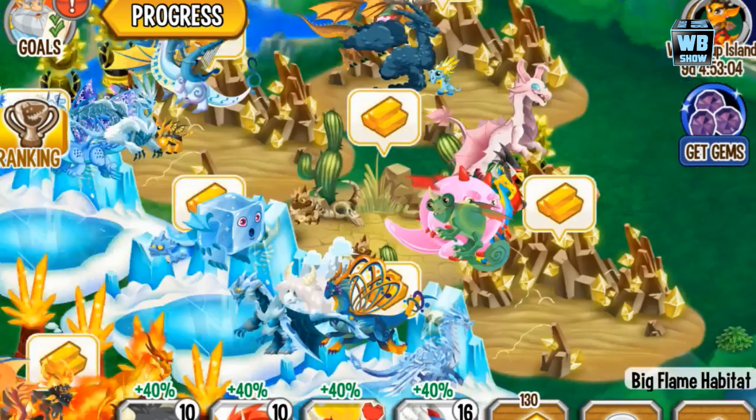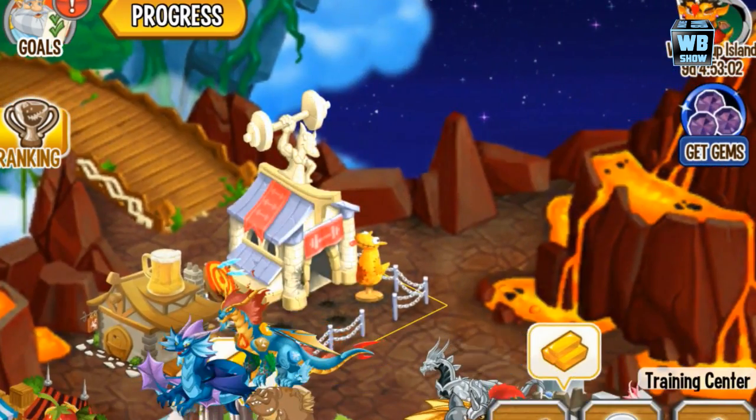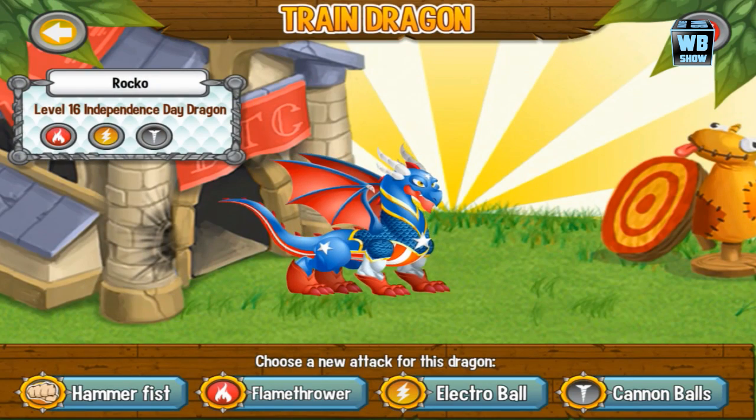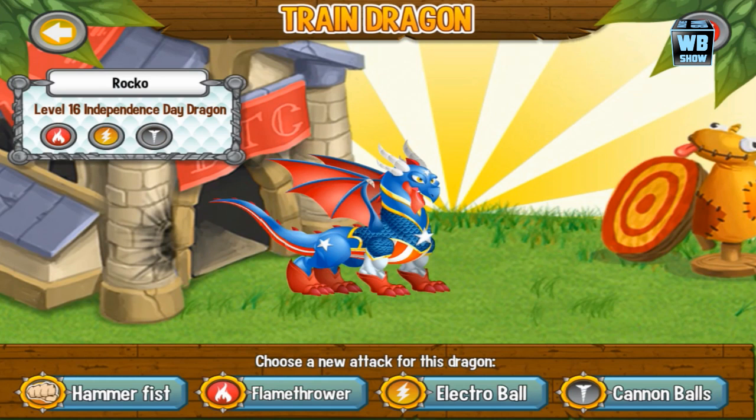Alright, we got that going. We're gonna go over to the training center and take a look at the dragon — the Independence Day dragon right there. Here are the skills.